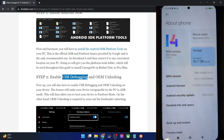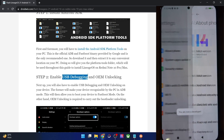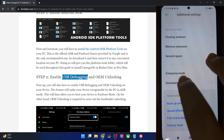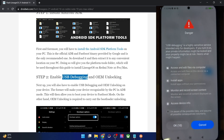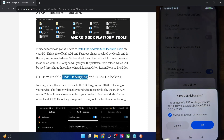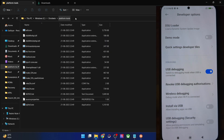Go to Settings, then About Phone, then Detailed Info and Specs, and tap on MIUI Version seven times. You'll get a prompt saying you are now a developer. Go back to Additional Settings and you should now see Developer Options. Go there and enable the toggle next to OEM Unlocking as well as USB Debugging. You may get a prompt — check 'I am aware of all the risks' and tap OK.